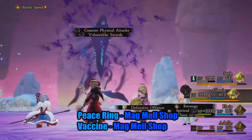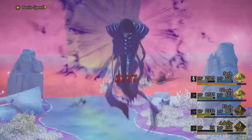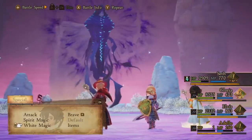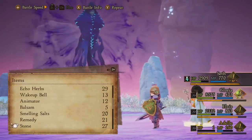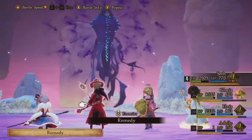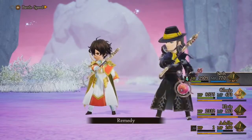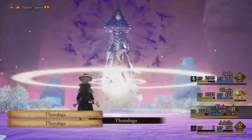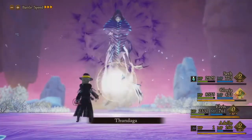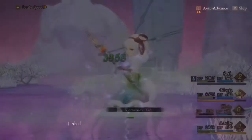The boss has this Inflame ability which will cause Berserk, and you don't want to deal with that. If you use the Peace Ring, you will no longer be afflicted with Berserk. Also, the Vaccine can help with Contagion, which is another status ailment the boss likes to throw out on you. Do be aware that keeping Berserk off is critical — if you have Berserk on your Shieldmaster, they will not defend even when you've told them to, or even when your teammates are at low HP. So do make sure that you're curing that.